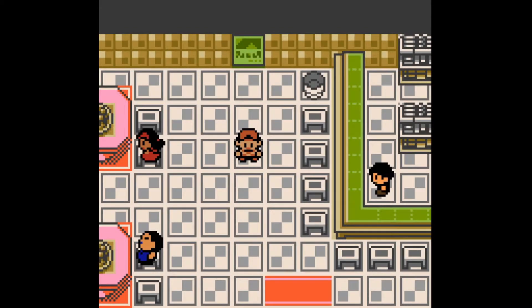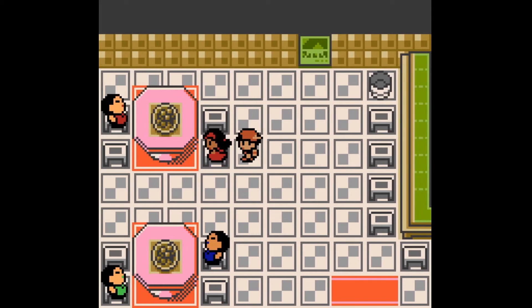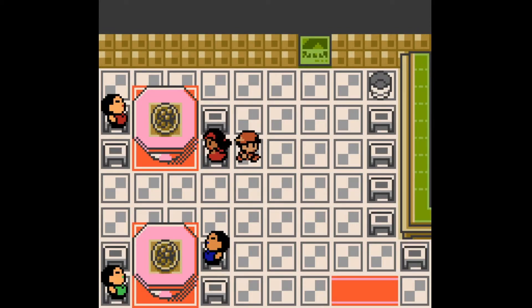Something interesting worth pointing out is that if you get the coin case in one city, you can't get two coin cases. If I go back to Goldenrod City after collecting it from her, there won't be any item there. Similarly, if I collected the coin case in Goldenrod first and come back here, she'll say the same thing but won't give you the item.